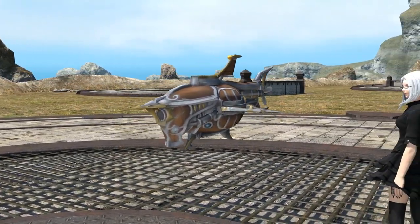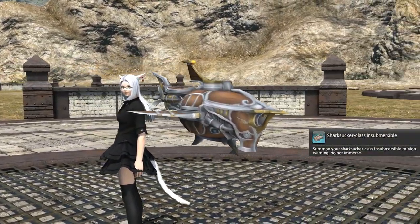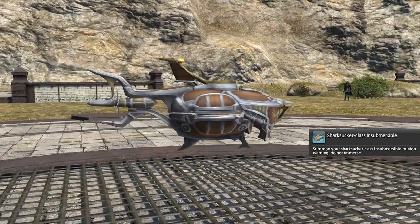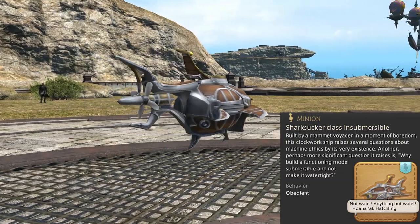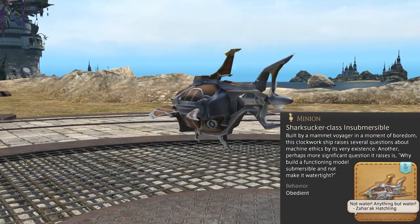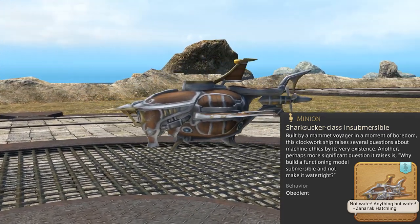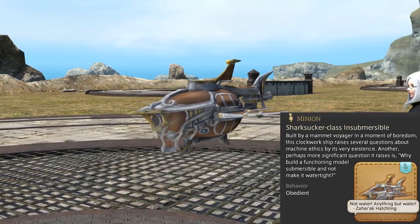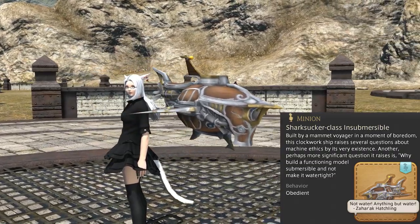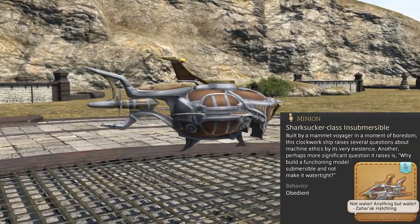This minion is particularly rare, and there's a reason for that, so let's take a look at it. Summon your Shark Sucker Class Insubmersible Minion. Do not immerse. Built by a mammoth voyager in a moment of boredom, this clockwork ship raises several questions about machine ethics by its very existence. Another, perhaps more significant question it raises is: why build a functioning model submersible and not make it watertight? The hidden text reads: 'Not water. Anything but water.' — a quote from the Zahar'ak Hatchling.